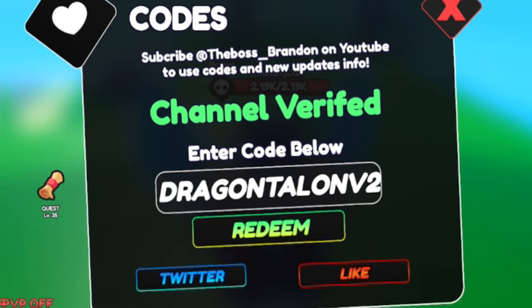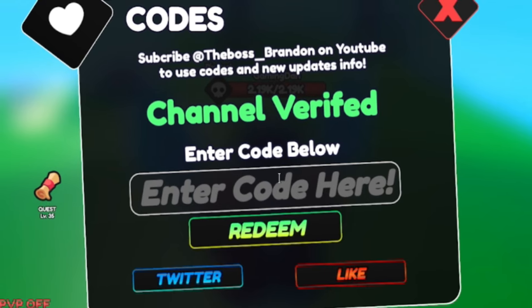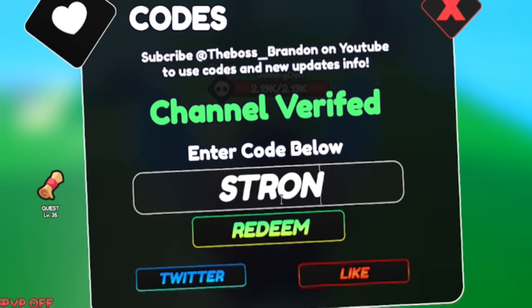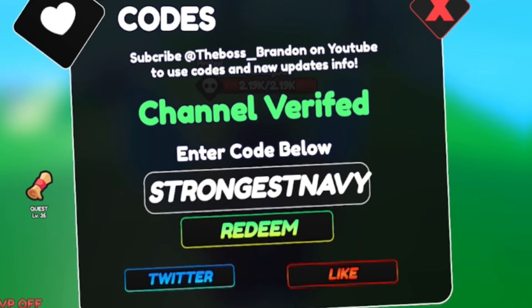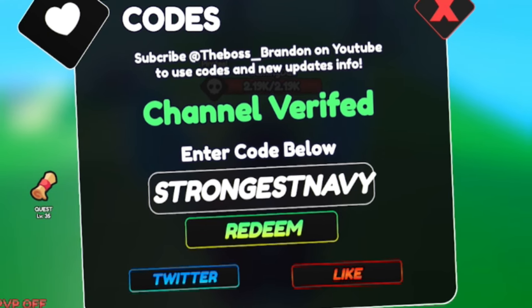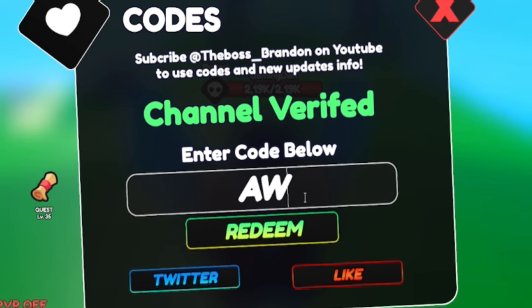Next, redeem the code StrongestNavy — S-T-R-O-N-G-E-S-T-N-A-V-Y. That will get you a nice set of rewards, so make sure you redeem it right now.